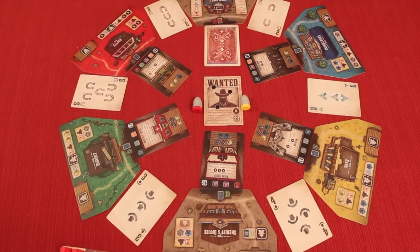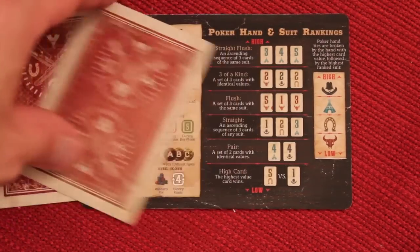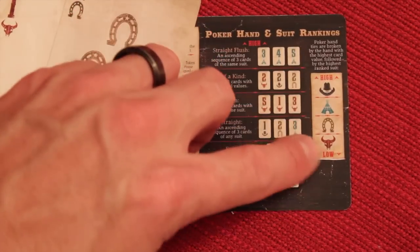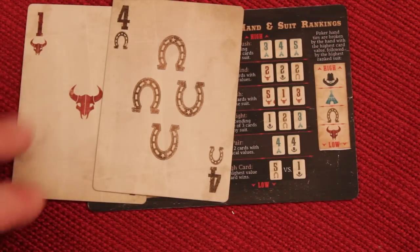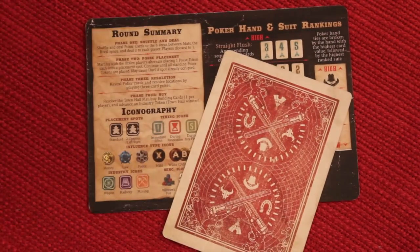Let's talk about how a turn works. At the beginning of each round, every player is going to get two of these poker cards — pretty cool graphics that look like old poker cards. You're going to select one of these and keep it for the round. There are different suits, shown low to high on the player aid, and numbers from one to five. You select one and keep it, and the other goes to the discard pile.